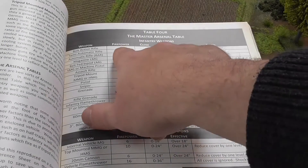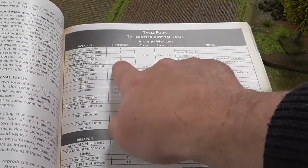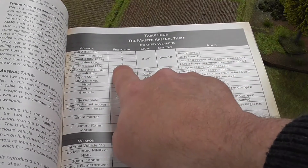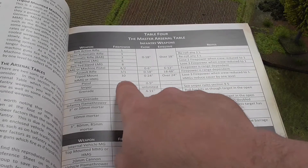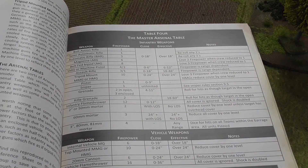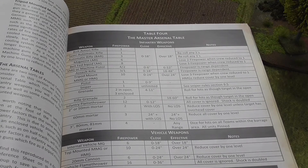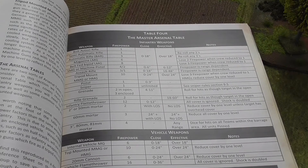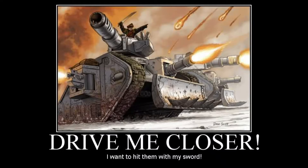Each weapon in Chain of Command has its own firepower rating. For example, a bolt action rifle has 1, a magazine fed light machine gun has 6, tripod mounted medium machine guns have 10 and so on. There's a full table of the firepower of the various weapons along with their ranges. In Chain of Command, for most infantry weapons there is no long range, and if you can see a target you can generally fire at them at either close or effective range given the size of the gaming table. This is a realistic ground scale that a lot of other games don't have - Games Workshop, I'm looking at you.